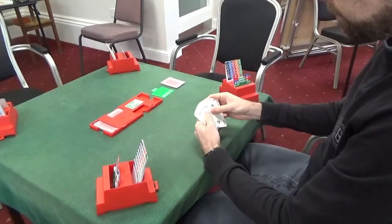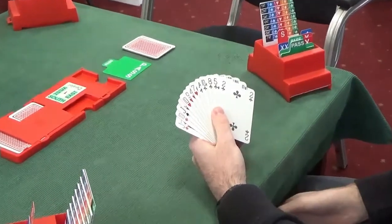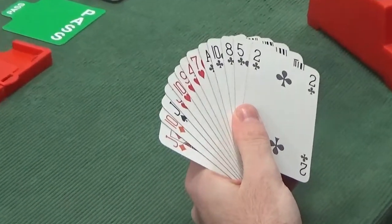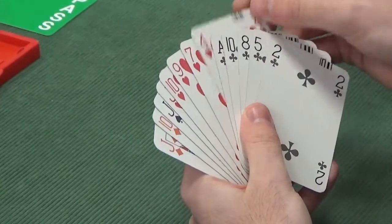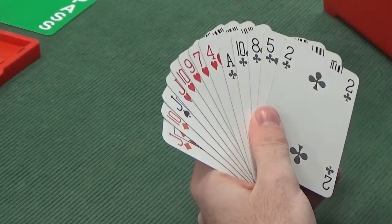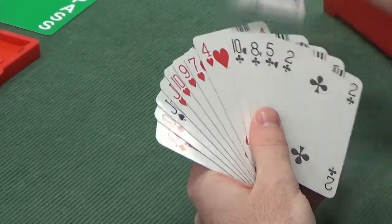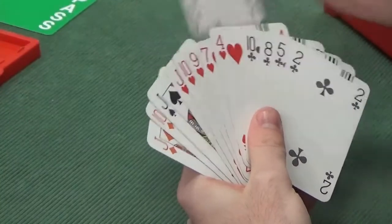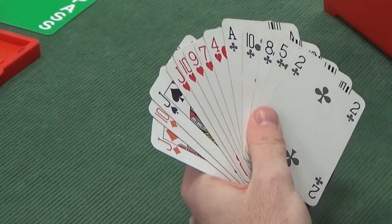Now to East. East has got an interesting hand distribution-wise — 7 points, 5-5 distribution. This would depend on what two-level openers you were playing. Typically you play weak twos in a standard American system, so two hearts would not be the correct opening because you need six cards in hearts. Given that we don't have a six-card suit and haven't got sufficient points to open at the one level, this is also a pass.